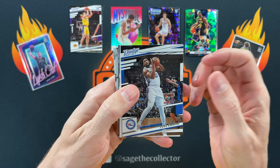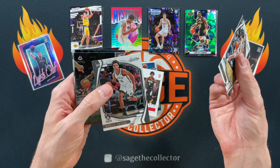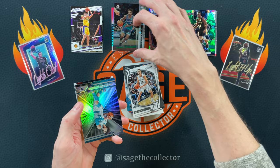Got Joel, Josh Christopher, Joe Wieskamp. I thought it was gonna be the same exact card but nope — Kessler Edwards. Got a green ice — this time it's James Book Knight.